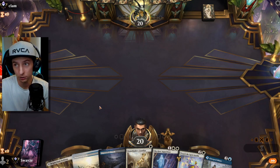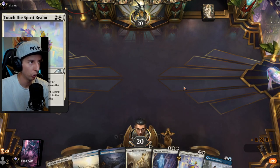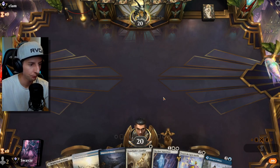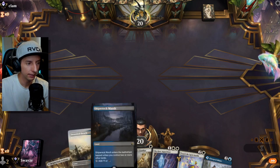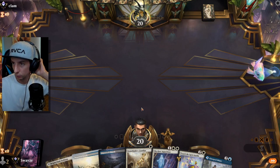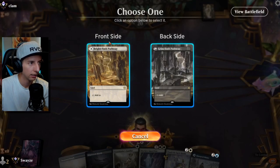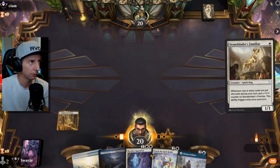This hand is really good to start with — not bad at all. Hoping to find one more untapped land to maybe hold open the Touch of the Spirit Realm, but ultimately this deck likes to get down the Familiar early, so I'm glad we have that right away. Let's get right to work exiling our opponent's things.